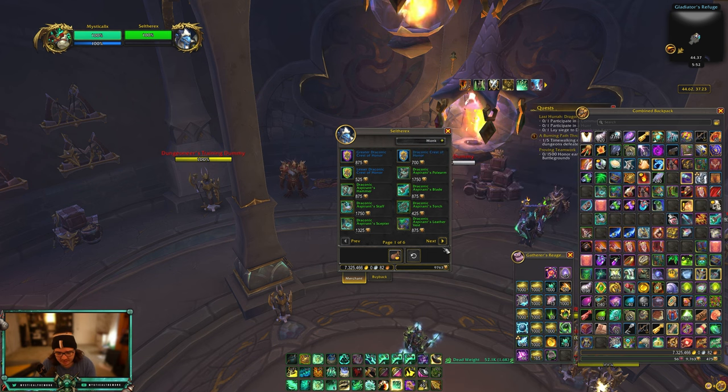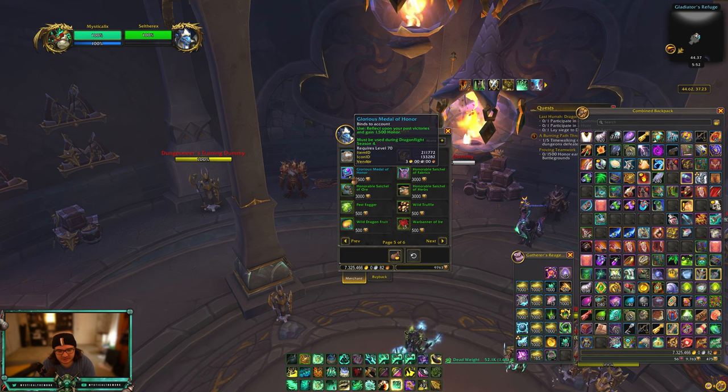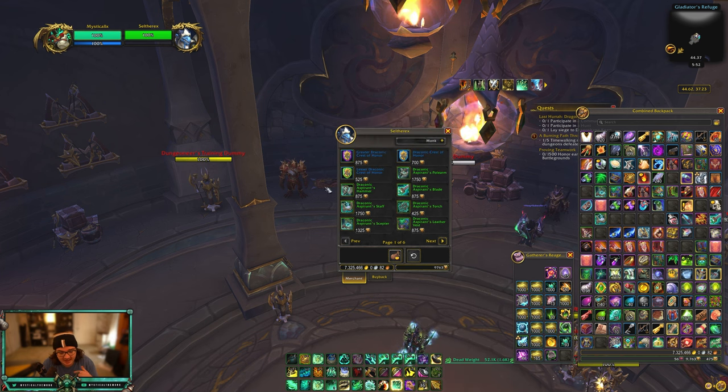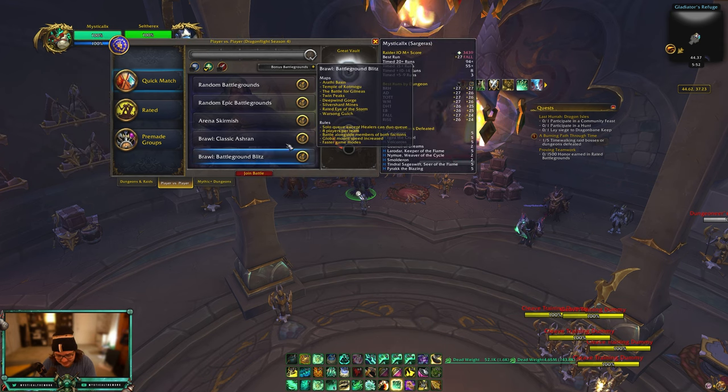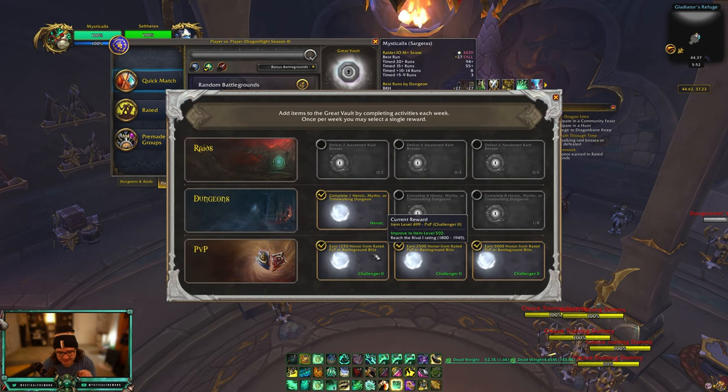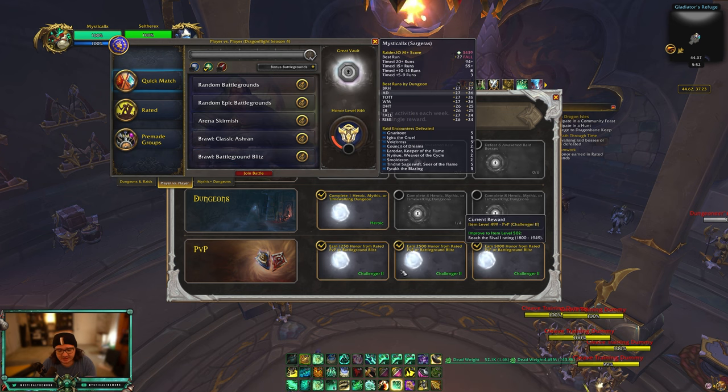If you have any alts with honor, remember you can send honor over with the Glorious Medal of Honor. If you don't have that and you're on a fresh toon with no honor, that's fine — just do battlegrounds, honor comes pretty quickly. BG Blitz is also really good, and starting this patch BG Blitz now counts towards vault, so you can farm honor and cap your vault at the same time. You'll need about 11,000 honor to get a full set of gear.